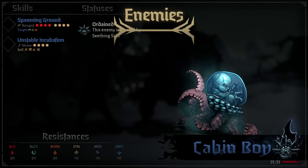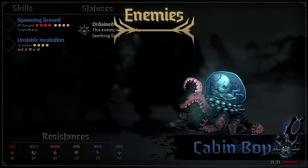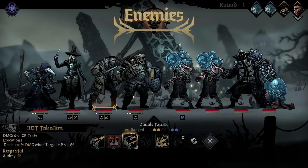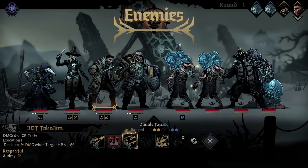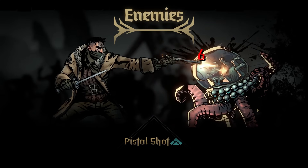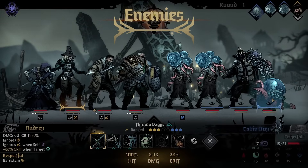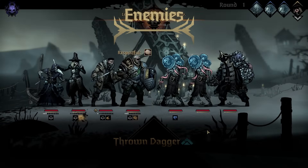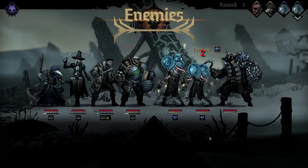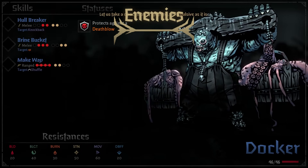Cabin Boy is a very annoying enemy and the highest priority target. It's a little bubble baby looking thing from the abyss and it will transform into a random Shroud enemy on turn two if it gets to act. If there is only one spot it replaces itself as a size one enemy; if there are two spots it can become a Docker, which is very dangerous. They don't take much to get rid of, so go for these first and ignore everything else.